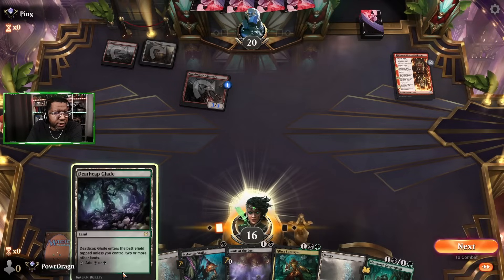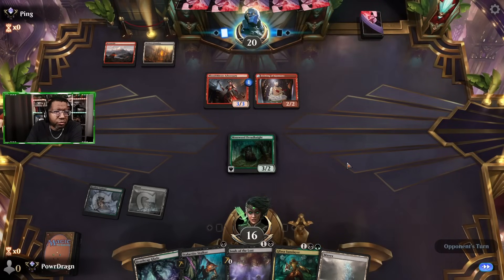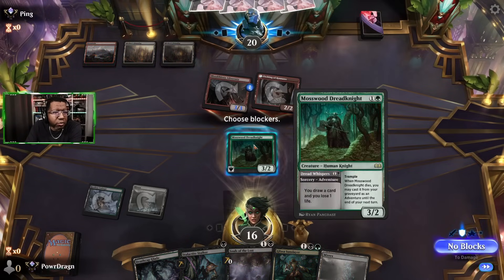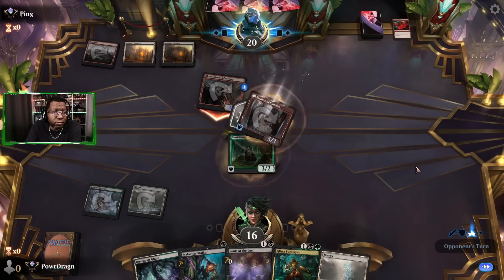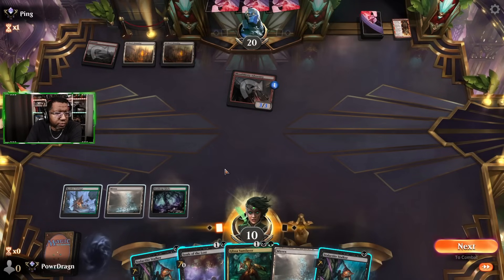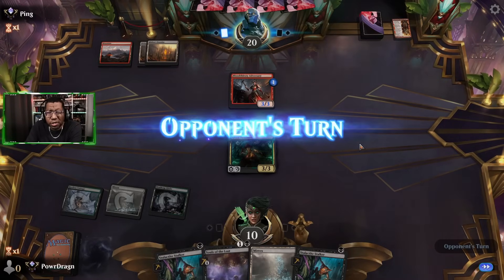Still not drawing removal — that's unfortunate. We'll just play the body. Unfortunately, because of Etchings of the Chosen, a bunch of stuff won't go to the graveyard, which works against us. But the idea is to force them to use removal to kill the Knight and get some damage in. There's a Rage incoming, so we'll just block. They're not making that attack without a Rage — yeah, obviously. At least we get rid of the Commando and it's out of the way.